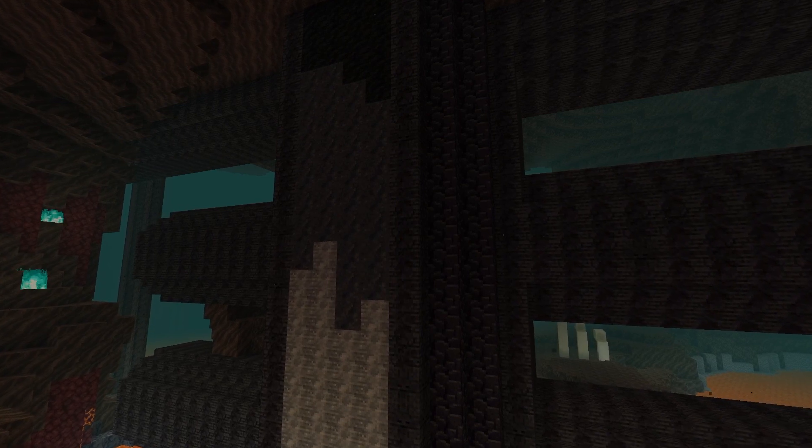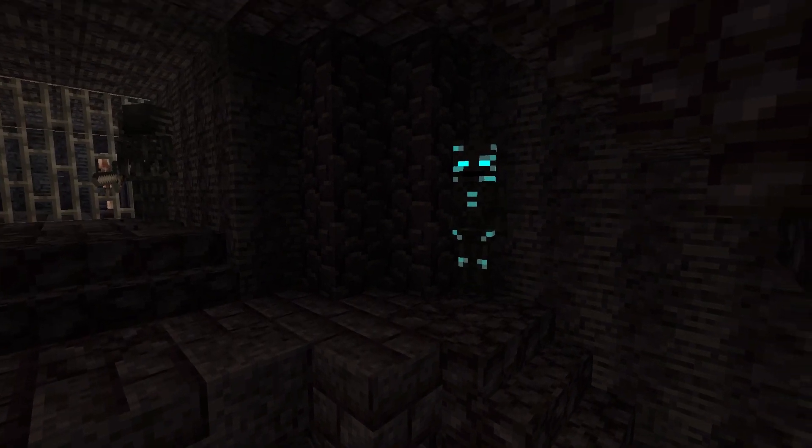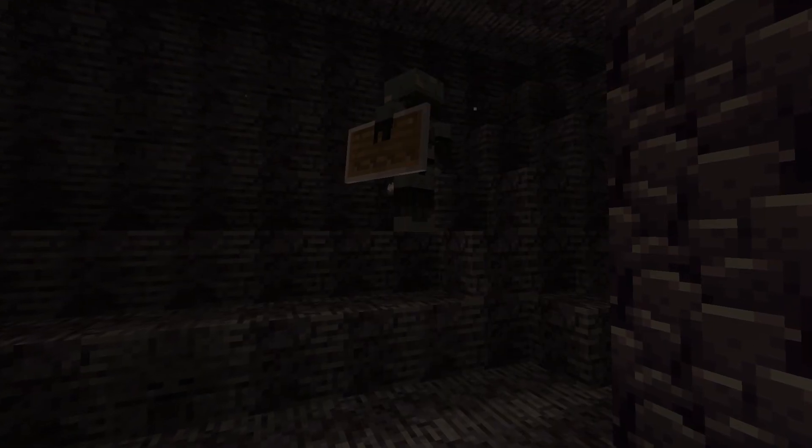Or perhaps you want a real challenge. If you dare, then visit the Catacomb, a multi-level structure holding lots of treasures and traps. In there you will also find new enemies to battle. Be it the Wither Skeleton Knight, donning a rotted armor and a shield. Or the Wraithers, horrible skeleton-like monsters, just waiting to devour you.